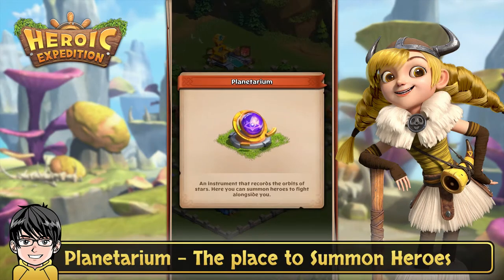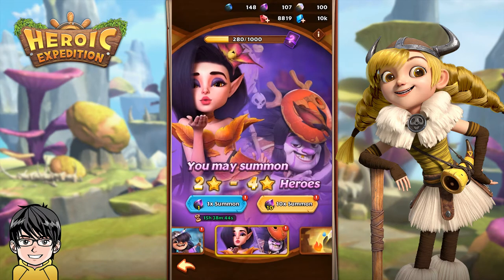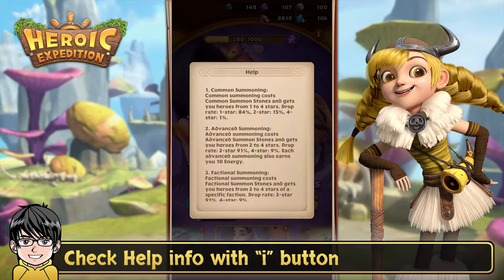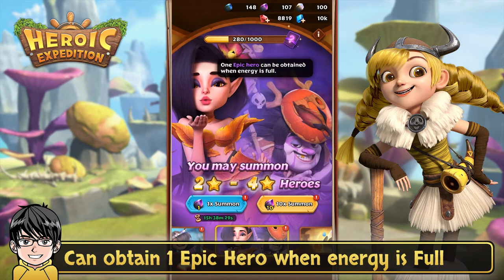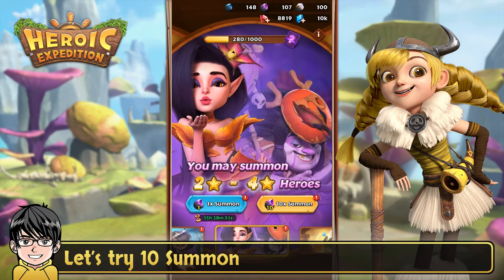Planetarium — the place to summon heroes, where we can summon heroes with advanced summon stones. Check help info with the i button for drop rates of heroes in different summons. Each advanced summon earns 10 energy, and you can obtain 1 epic hero when energy is full. There's also a daily 1 free advanced summon. Let's try 10 summons.